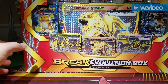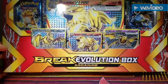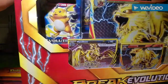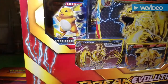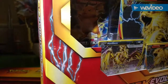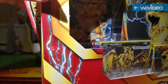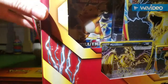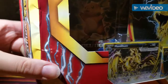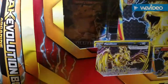Welcome back! I'm back with the Arcanine Break Evolution Box. I was pretty excited when I heard this was coming out — Arcanine's a really cool Pokemon. My Walmart had it right away, which was awesome. Only 25 bucks, which I think is a really good price. You get five packs and then three Break cards with the jumbo Break, so I think that's a pretty good deal.